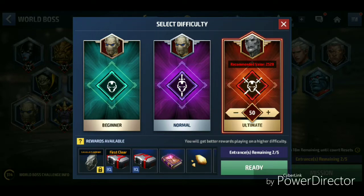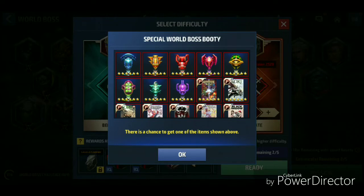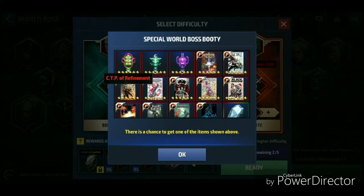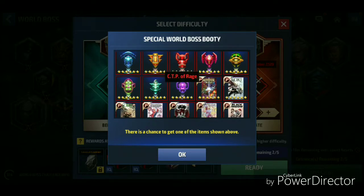We unlocked Stage 50 and we're going to be getting a brand new Mythic Booty Box. I really hope I can get something good — maybe CTP of Energy, Regeneration, or Rage. I definitely want some of these CTPs. I feel really bad when people outscore me easily, doing like 3 to 3.5 million with Cable and other stuff, while I'm only doing like 2 million.